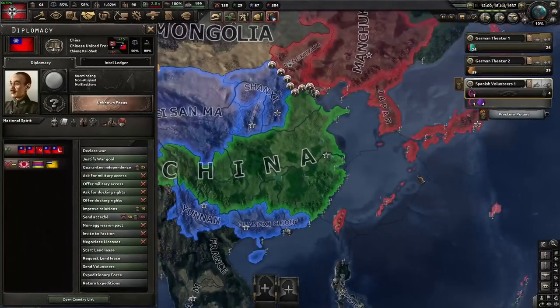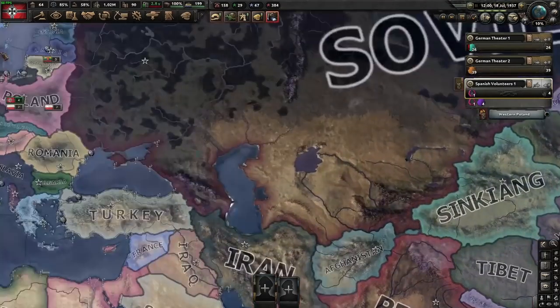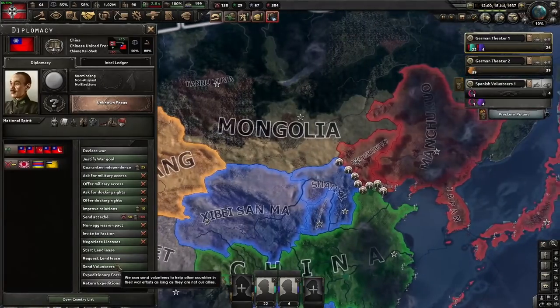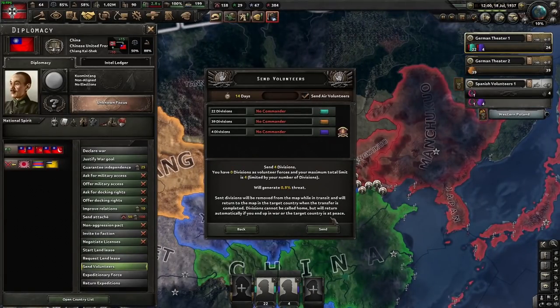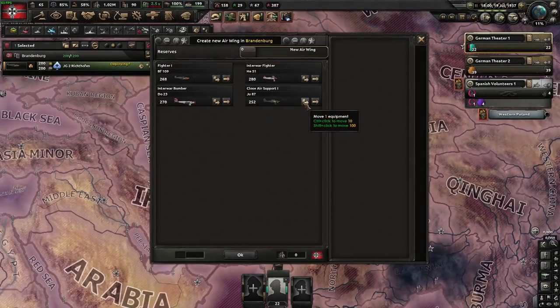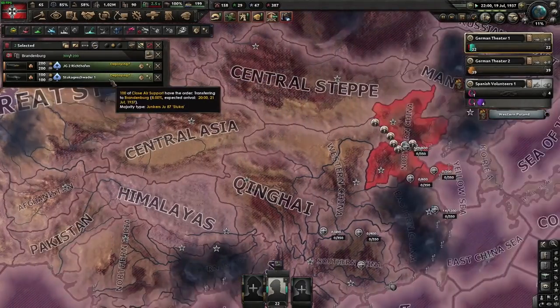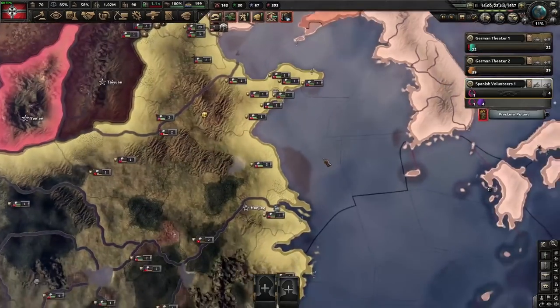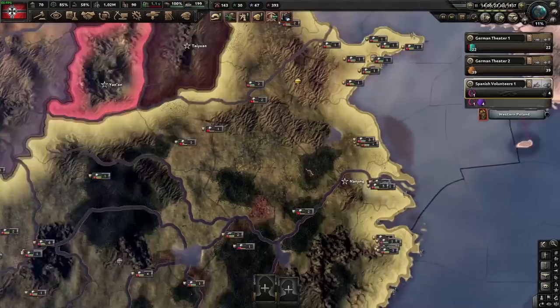The Sino-Japanese War just kicked off, and we are going to send volunteers to that — still only four. We'll send air volunteers as well. We're going to deploy some fighters and send those, plus about 100 CAS. For the Sino-Japanese War, we're just going to be trying to hold Beijing. If we don't hold it, that's okay, but that is the main goal.